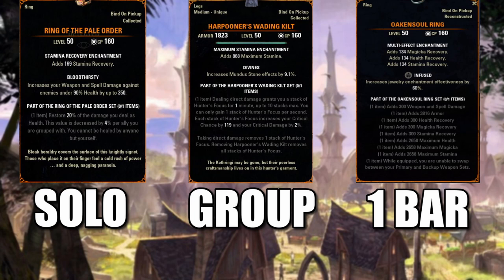This is definitely a group mythic item. It's great if you're a fan of doing dungeons or getting into trials. It's not great solo because it's kind of hard to keep those stacks up by yourself, but if you're with a group and you have a tank taunting the enemies so you're not getting hit often, you can keep those stacks up. The issue with the Harpooner's Waiting Kilt when you're first learning the game is it's a little difficult to avoid taking direct damage, and getting hit a lot will mess up how the kilt is working since you'll lose those stacks.